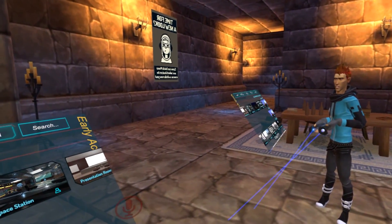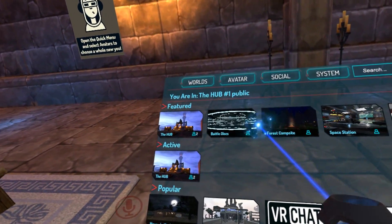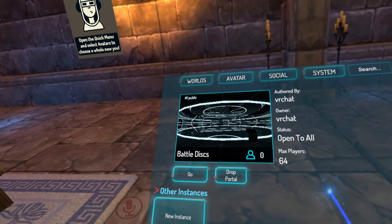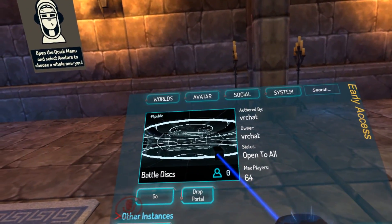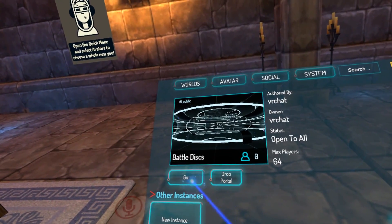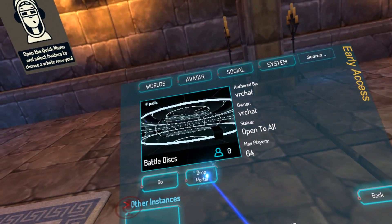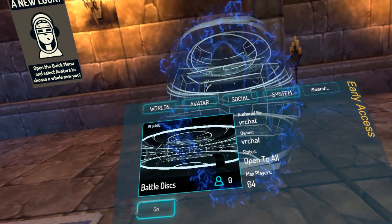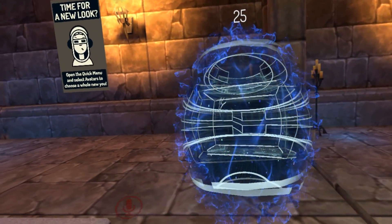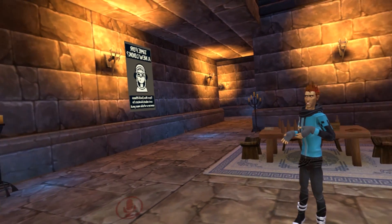Now let's actually learn how to get to a new world. Here's my list of worlds — let me go to Battledisks. Now it's showing me Battledisks, and I can go there or I can drop a portal. If I click the Go button, I'd be off to Battledisks. Let me drop a portal to show you that. I've opened up a portal to a new world, and if I walk through there, I will go straight to Battledisks.